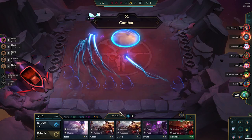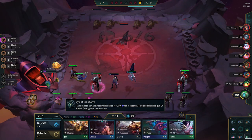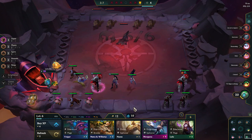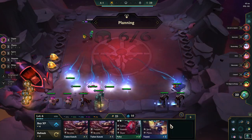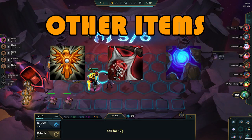We've been continuing our losing streak, so we've made a lot of money in the meantime. But since I'm so poor, I realize I don't need a Janna 2. Finding Kindred and Zed 3 is much more important, so I replace it with a 1 star. That gives me more gold to roll with. I found Zed 3 at stage 4-1 — not bad.